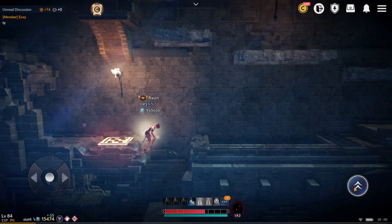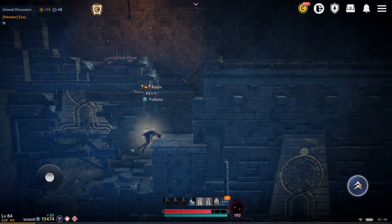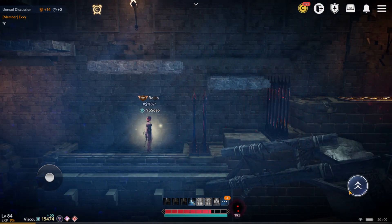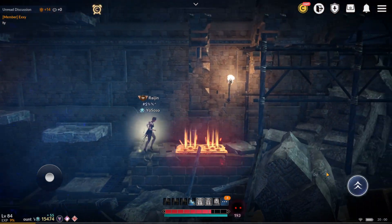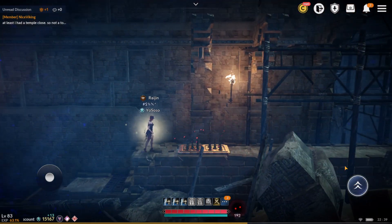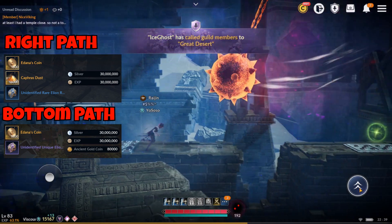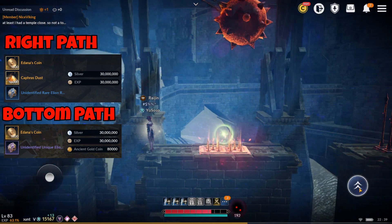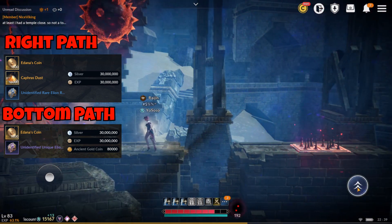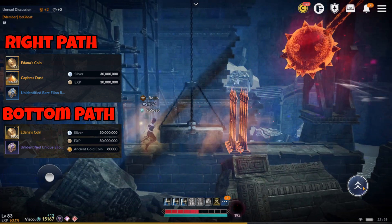Shayla 1 doesn't really have anything special. It has two possible exits as mentioned in the guidelines: the right path and the bottom path. Paths are straightforward. From the point shown in the picture, you either go down and go straight avoiding the obstacles, or you go right, do some jumps, and kill the mobs at the end. Both exits give 30 million silver and XP, 1.8k Edana coins, and a random Elian room — so far we've found only rare and unique, but it can give better. There is also another reward based on the exit you choose, and here is where maximizing gains comes in.